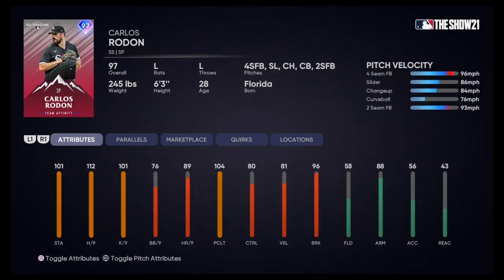First pitcher we're looking at — Carlos Rodon. Lefty pitcher. Throws a four-seam, slider, changeup, curveball, and two-seam. You can work the slider and fastball combo — I like it a lot. 101 stamina, good stats all around, 96 breaking. He's pumping 98 on the gun for his four-seam. Not the fastest but very effective. Good card.